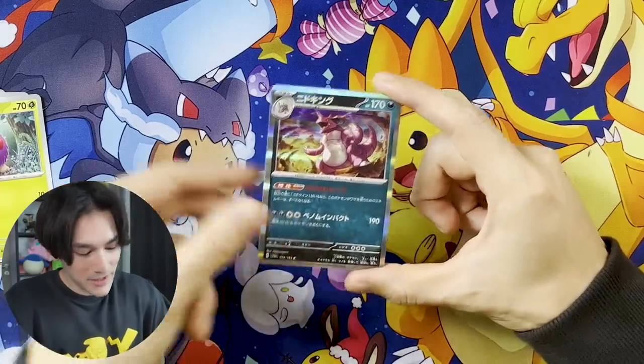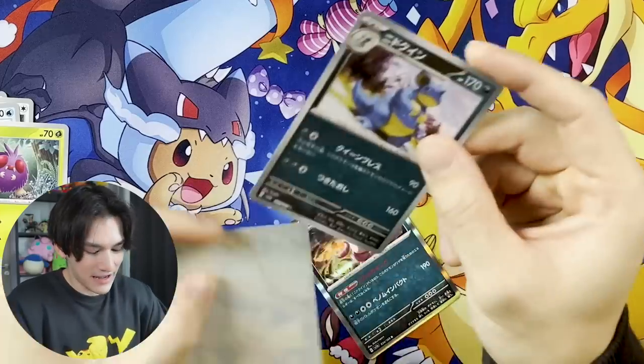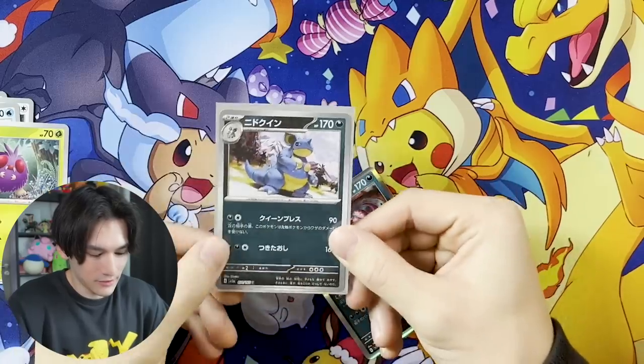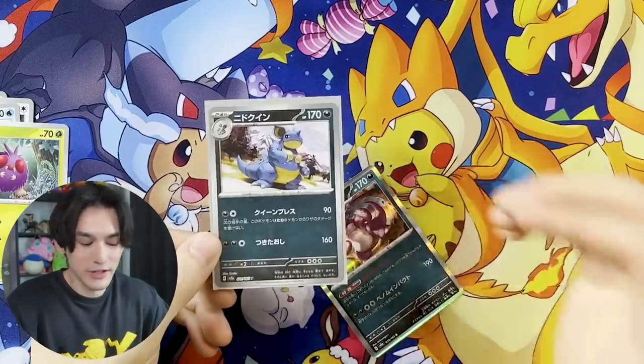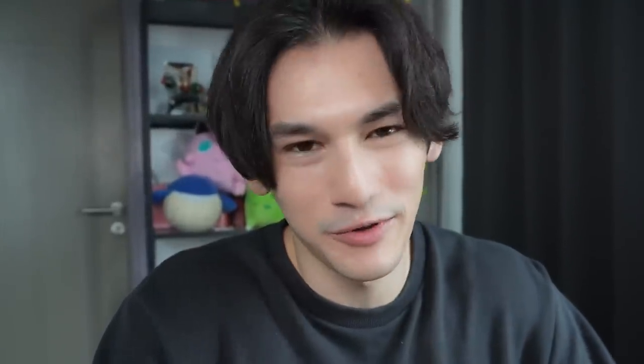And a Nido King — kind of cool that the Nido Queen and Nido King were together. I'll sleeve this up because some people do like to collect the reverse holos. It's kind of funny because usually these cards are just tossed out, but with this set the ones with Poké Ball patterns are popular. There is one pack in the set where you get a Master Ball pattern and those can be worth a load of money. Okay, pack three — actually, I'm just going to stop saying pack number and just open them.